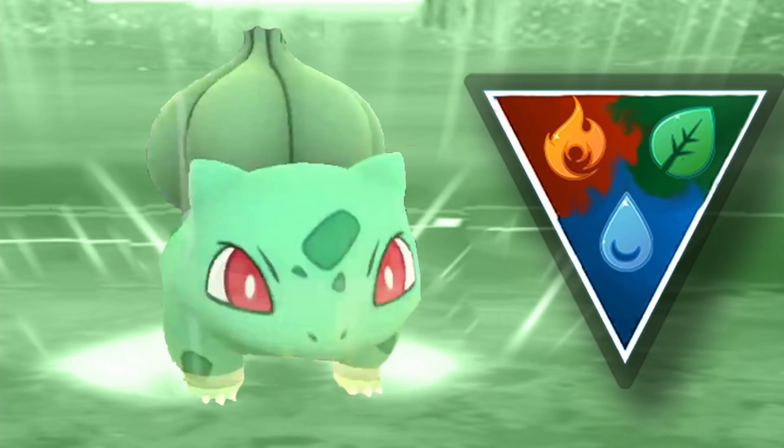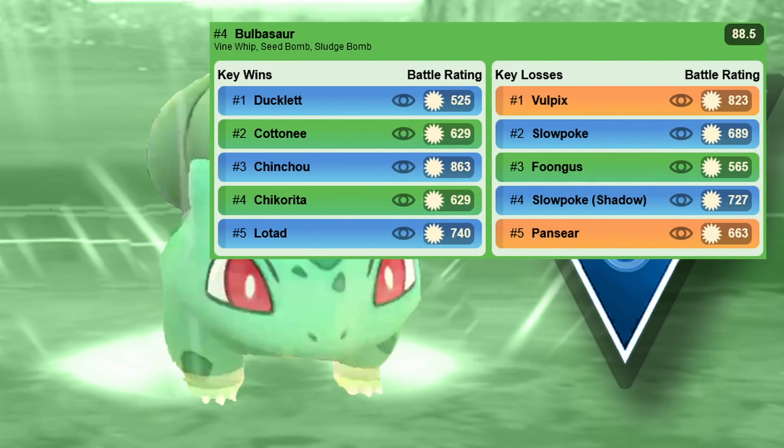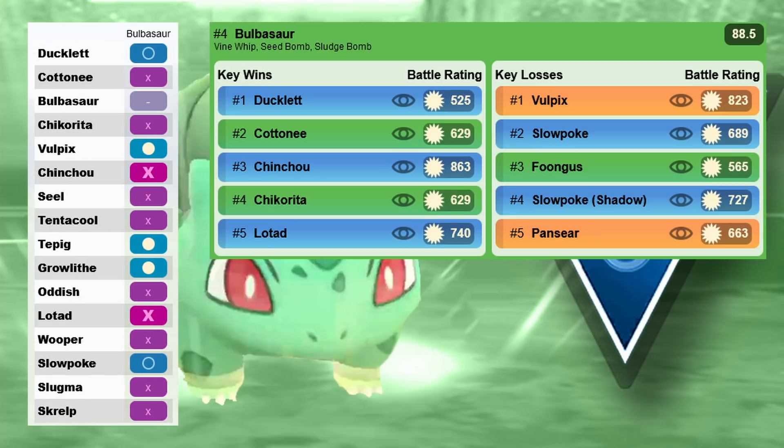Now let's look at the super cheap 10k Pokemon. First is Bulbasaur, rated rank 4, with Vine Whip, Seed Bomb, and Sludge Bomb — a super solid moveset. It gets to Seed Bomb fast and has Sludge Bomb as coverage against grass types. It only needs 10k for the second move, beats Cottonee, all the grass types, and water types. The double Grass and Poison typing really benefits it here, beating two out of the three main meta types.